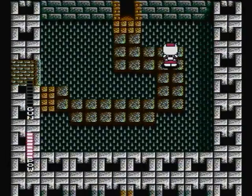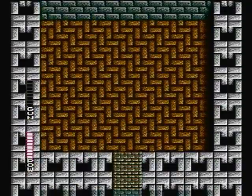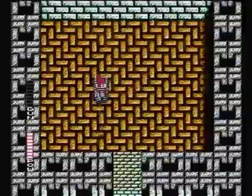Walking through this next room leads us to the second boss. He gives us Crusher as our tank power-up.